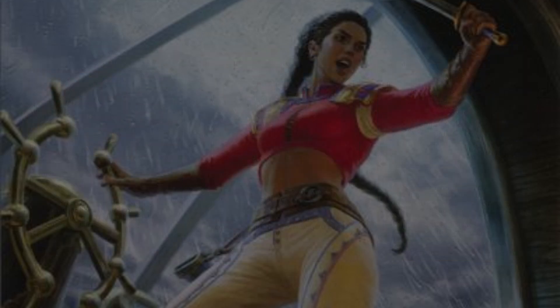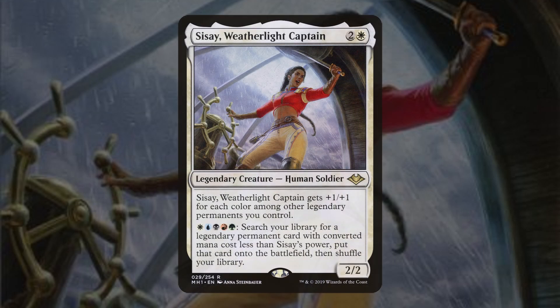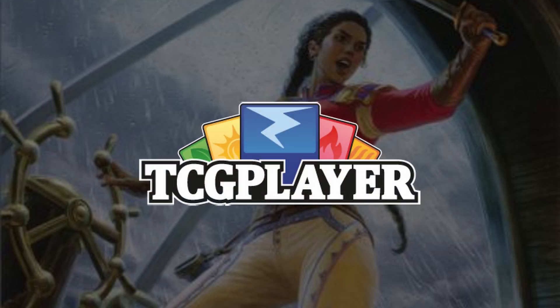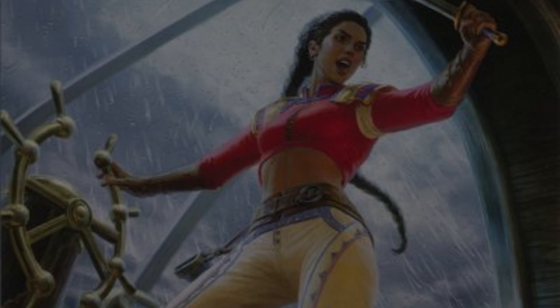That's a wrap on this $50 budget five-color super friends list. This deck is a ton of fun — it's often threat-assessed very lowly because you're running a lot of mediocre War of the Spark planeswalkers that just generate tokens here and there. Then all of a sudden you Primal Surge when no one's looking and they go from pummeling each other to dying to 120 flying damage. If you enjoyed this list, let me know — I enjoy brewing budget on a challenge. Follow the link below to TCGplayer to buy any of the cards; using that affiliate link helps the channel keep the lights on. This is Shannon the Johnny signing off — great minds brew alike.